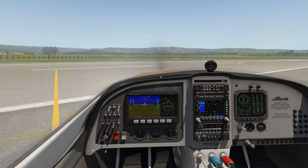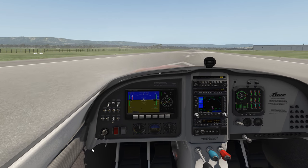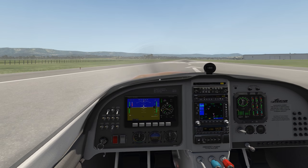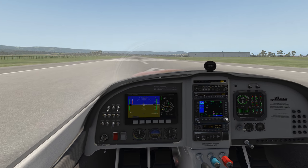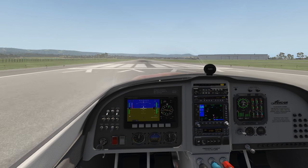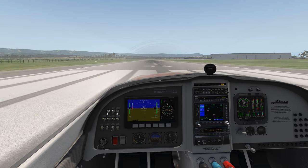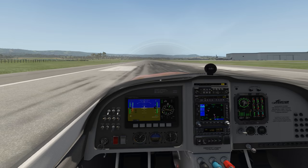With the Phantom, I noticed one feature with the particle system: if you pull high Gs, you actually get the low pressure air above the wings turning into a mist, which was pretty good. I was going to stick that in, but with the technical issues I've got at the moment with my PC, I thought I'd just try to keep it simple and show you what we've got so far.